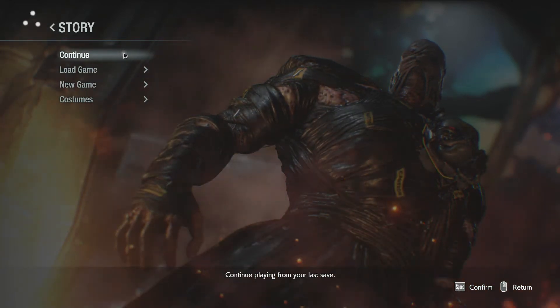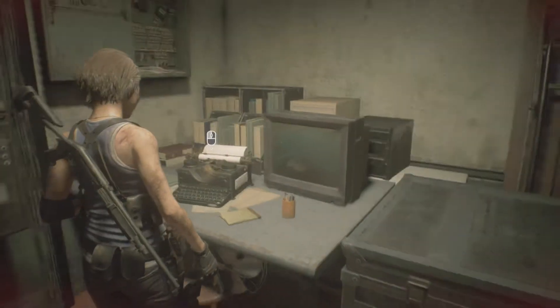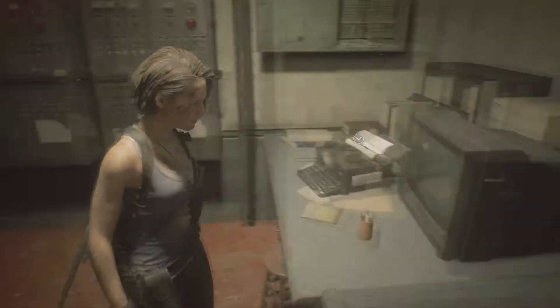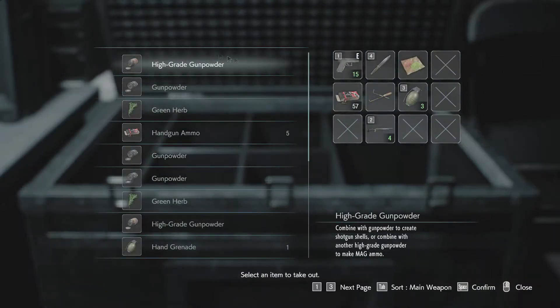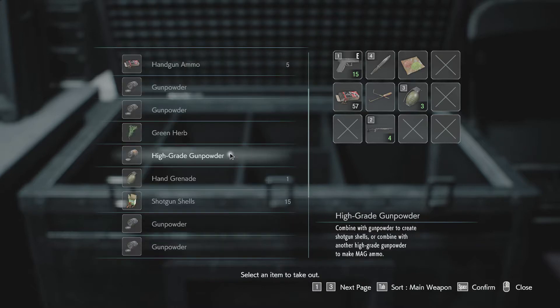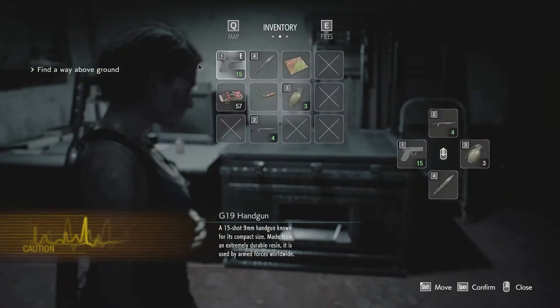How many hours are you into this? I should have clicked load game to check exactly — I think about an hour and a half. There's a typewriter save point right here. It doesn't actually tell me the total length of time played — normally the other games do. You have limited saves on hardcore difficulty, but I'm on standard mode. In the previous game, hardcore gave you a limited number of saves, which I was wondering about.